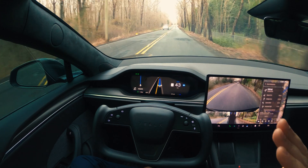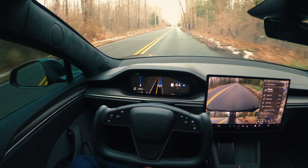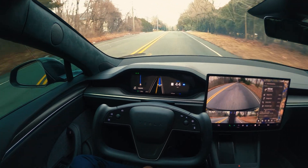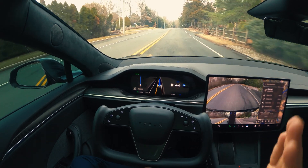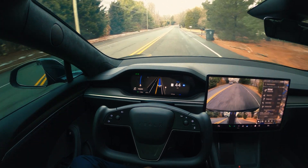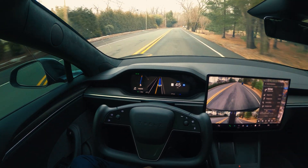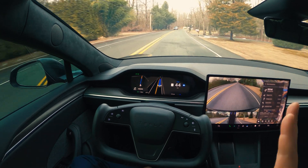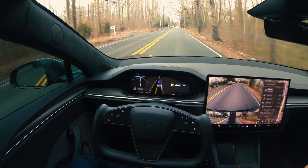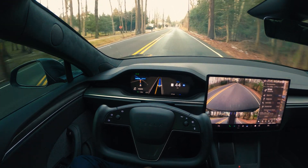If you've been following this channel, we are approaching the stop sign where all versions of FSD have messed up. We're going to go towards the end of this road and there'll be a stop sign. From that stop sign, we have to make a right onto the far left lane. From that far left lane, we can then make a left onto the road we're going to. All versions of FSD have struggled with this — let's see if anything has improved.